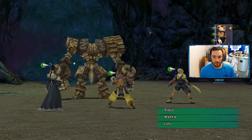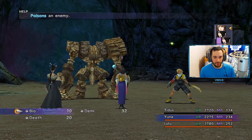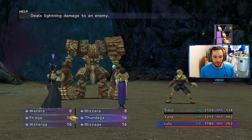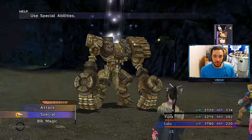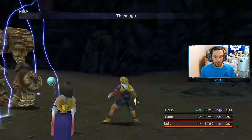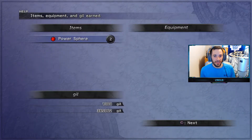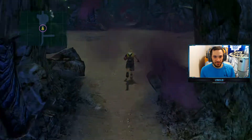We have a Defender here — it has 12,000 HP. I'm going to Haste and then cast Demi with Yuna and double cast two Thunder spells with Lulu. Pretty much all we have to do is haste Lulu and she will take care of business.